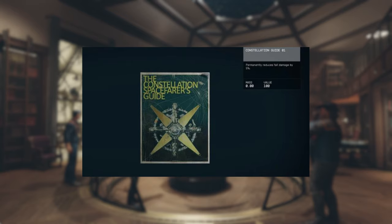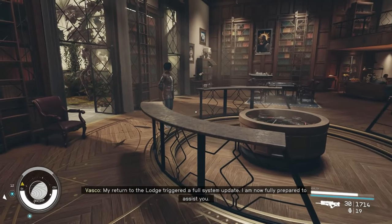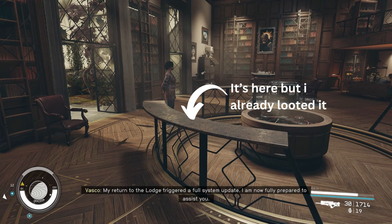Constellation Guide 1 permanently reduces fall damage by 5%. You can find this skill book in the Lodge located in New Atlantis. The skill book is on the table near the artifacts, in the middle of the main library.